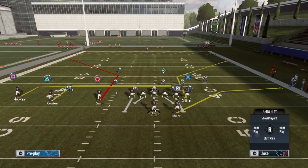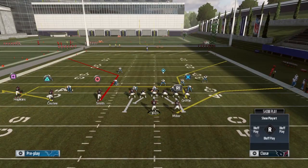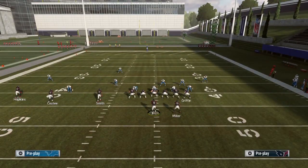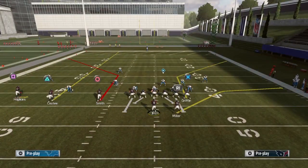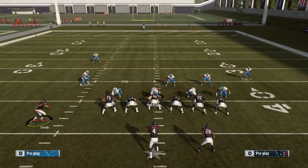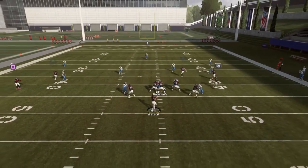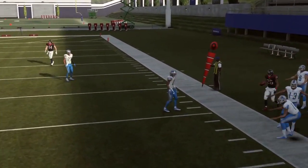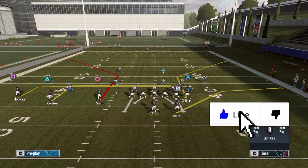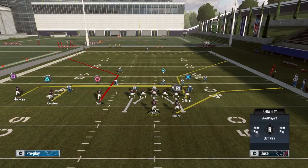Quick recap of all three setups. Setup one: flat the inside slot receiver, streak the innermost receiver. First read is the running back, then the tight end, then the streak against Cover 3, then the in-route. Setup two: smoke-route the outside receiver, streak the slot, smart-route the corner route — high-low read on the left side. Setup three: motion the corner route over, then read the user defender — still have your running back options. If this helps you with the Patriots playbook or Gun Trips Tight End in general, hit the like button. I'll see you next time with another play from the Patriots playbook.